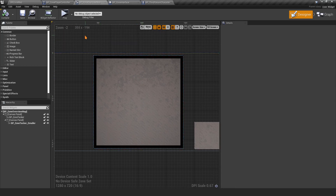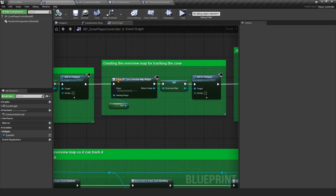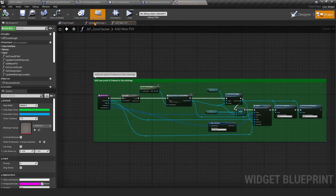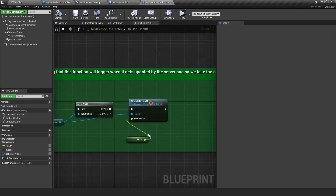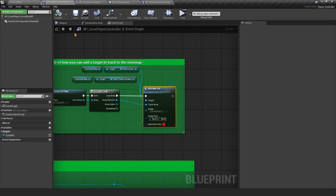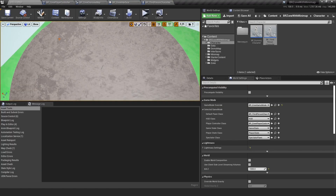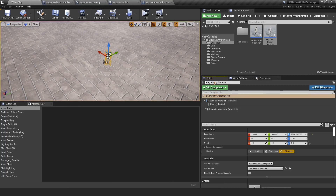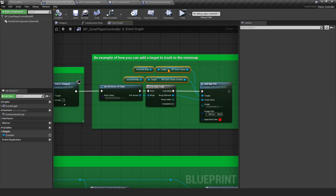To add a target to the minimap, go to the Player Controller where we create the Zone Overview map. There's a function called Add New Point of Interest (POI) inside the BP Zone Tracker component, which handles both the zone and the minimap. Simply pass in the actor you want to track, set the position, size, and tint. Here we use Get All Actors of Class to find the dummy actor and add it to both zone trackers.